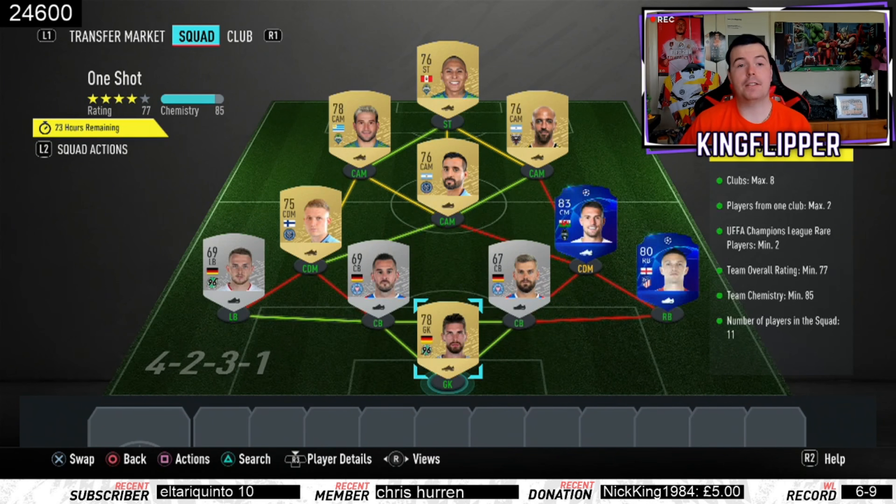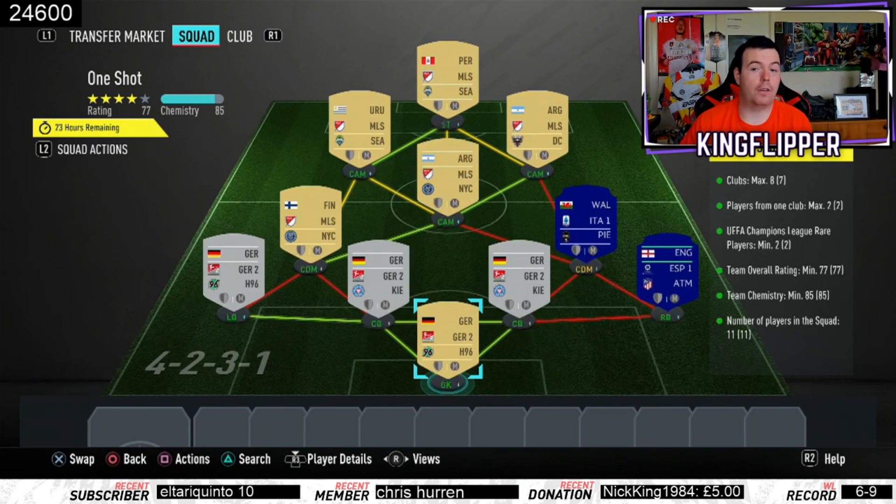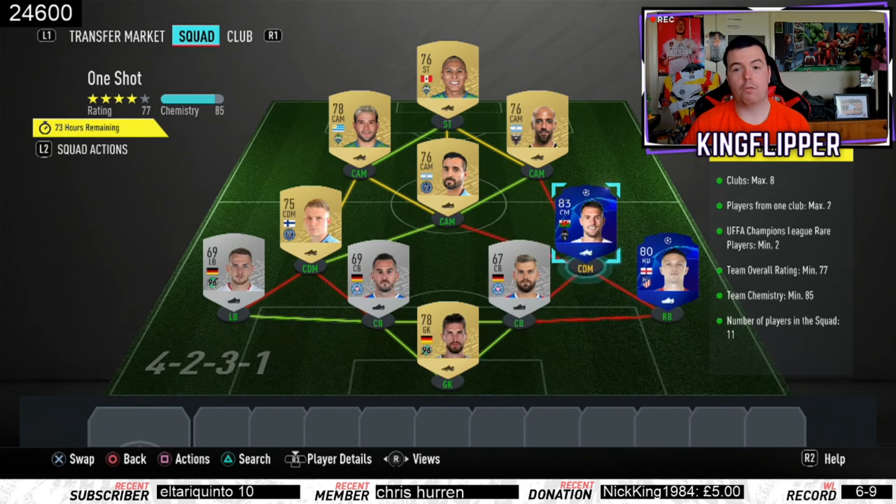This is a method to show you: team overall rating of 77 — we're on 77, easily above it. These players can easily be changed, but don't lower it too much because we've only got two players above 78, with the rest at 76, so bear that in mind. Team chemistry of 85 — we're hitting 85. That's why you need to send the player into the right mid position, otherwise your chemistry won't happen. And 11 players in squad.